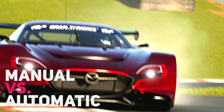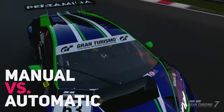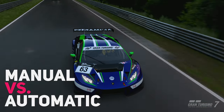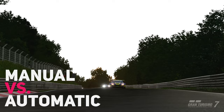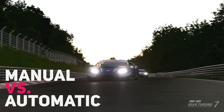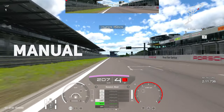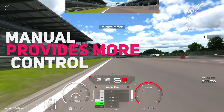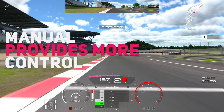On the other hand, an automatic transmission allows the game's AI to shift gears for you. The car will automatically shift at the appropriate gear depending on the speed and the situation. Manual transmission allows for more control and the ability to optimize performance, but it can be quite difficult for beginners to master. Automatic transmission is more forgiving and allows you to focus more on the driving, but it might not provide the same level of control and performance as manual.